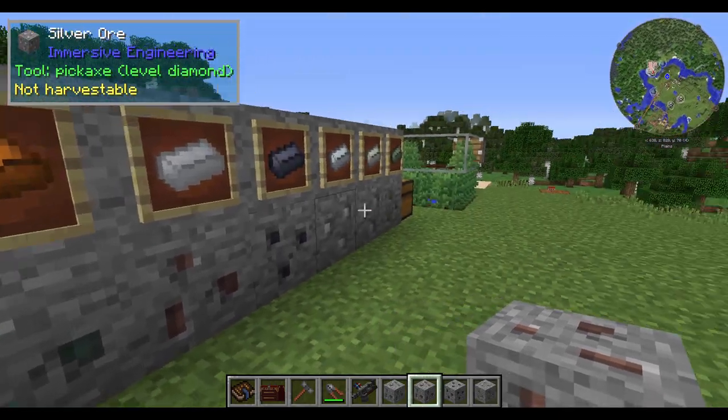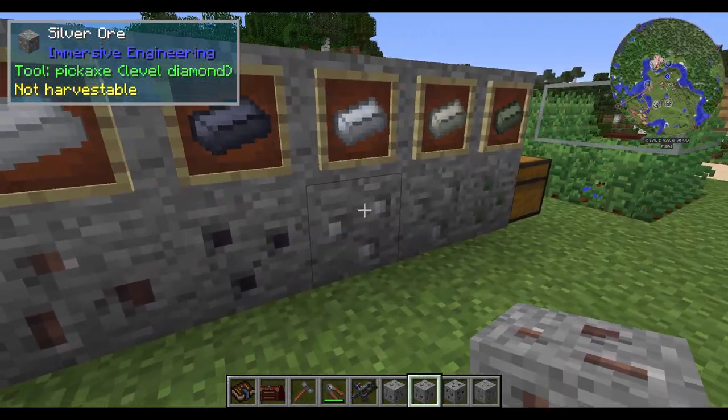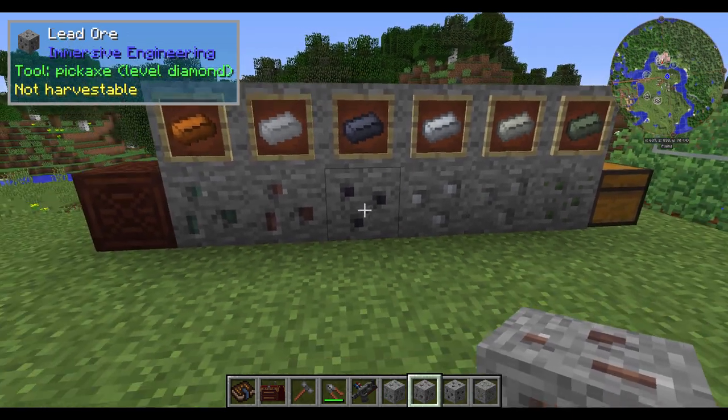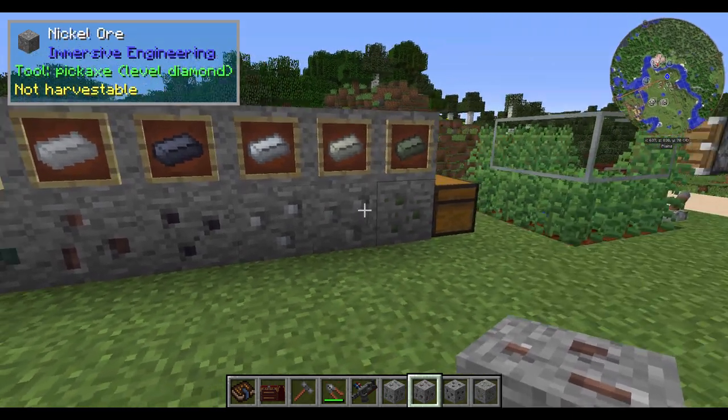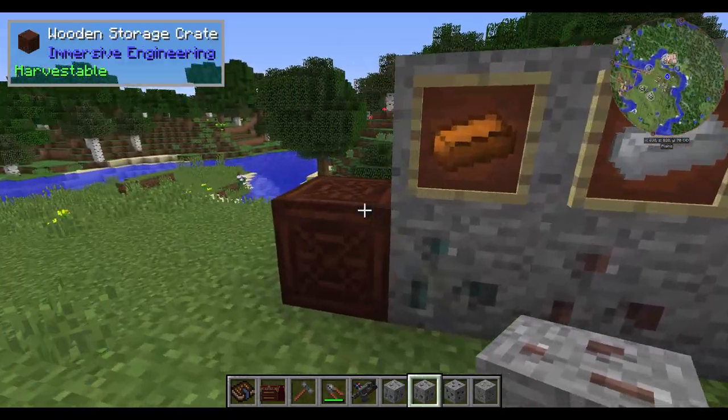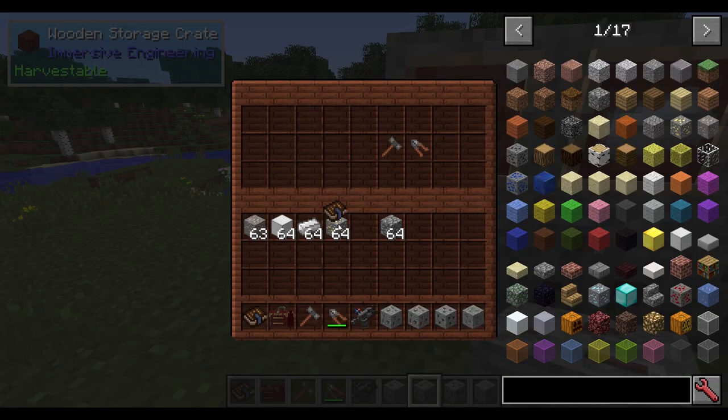Each of those may be replaced by other ores depending on the mod pack you're playing. But if you're just playing with Immersive Engineering and nothing is going to override these ores, they should look as you see here. The first thing you're going to want to do is craft yourself an engineer's manual, engineer's hammer, and engineer's wire cutters.